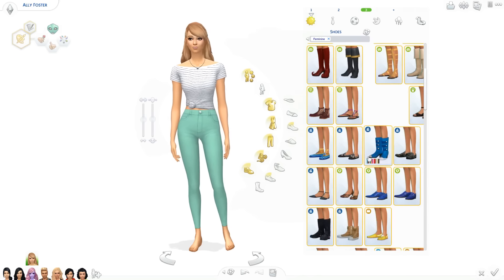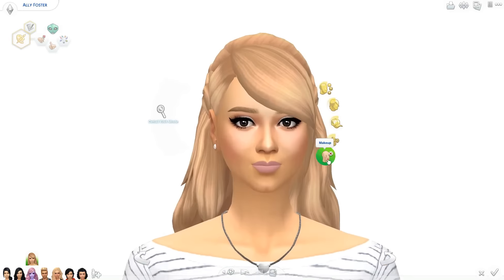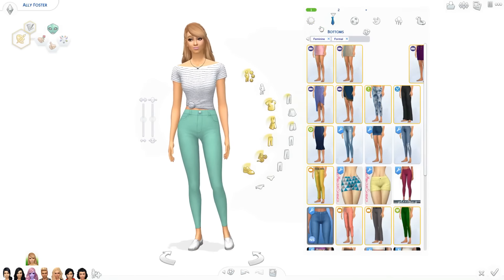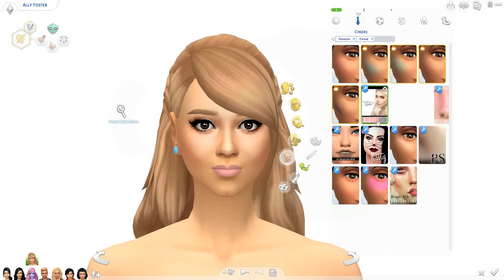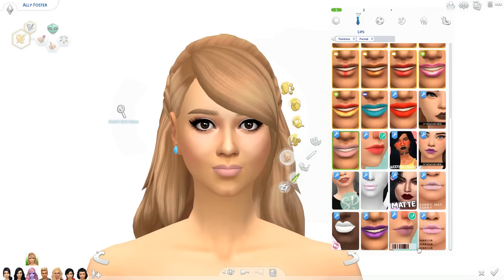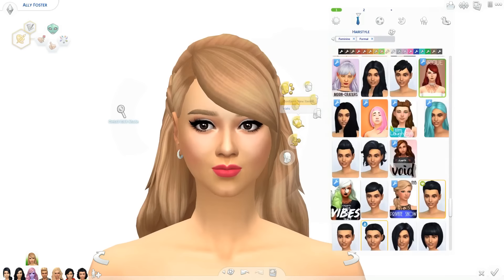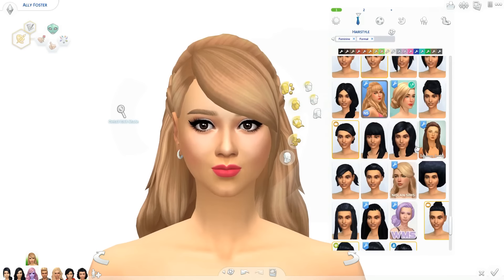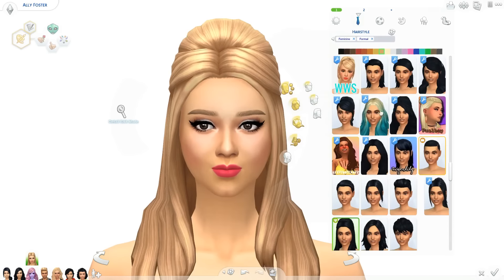Different tones of blue are like her favorite color - she likes bright blues and also pastels. All different shades of blue as long as it's pastel or bright. She likes simple but cute tops. As you guys can see, that top is white with stripes on it.